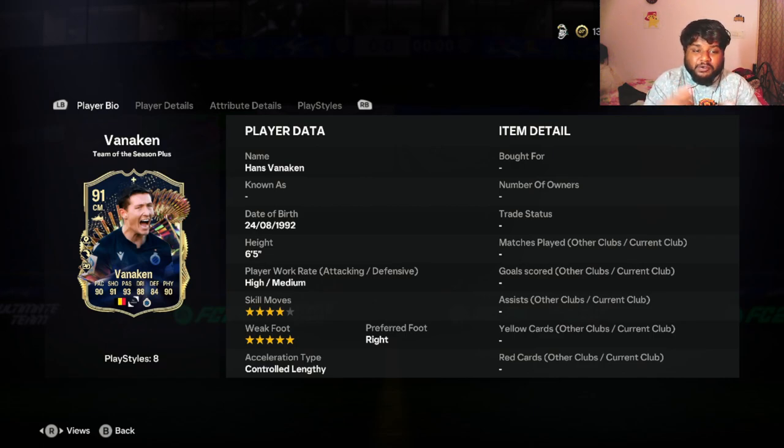Hey guys, welcome back to the channel. In today's video we are going to be looking at another mixed league Team of the Season card — specifically the 91-rated reddit center mid Vannikin. I have no clue how this card is going to be; I've not seen anybody use it, so I thought why not do a player review. This is an objective card and it was released two or three days after the La Liga TOTS was released.